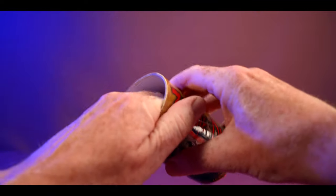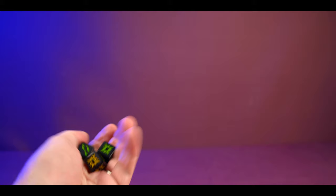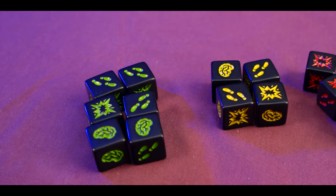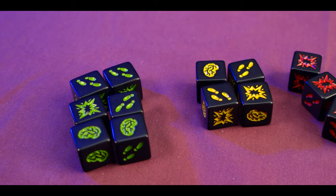So Zombie Dice — how do you play this game? Zombie Dice is a dice-chucking push-your-luck game. On your turn you'll give the cup a big shake, reach in and draw three random dice from the cup, and chuck them on the table. You'll then evaluate all of the results. You'll notice that there are three different coloured dice.